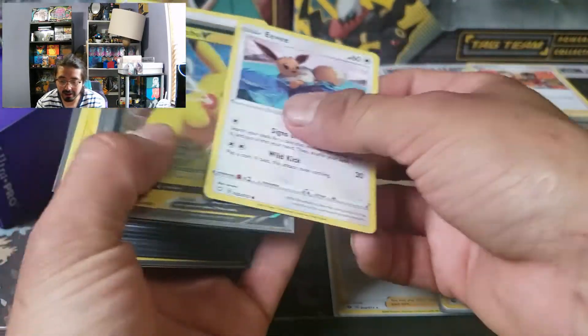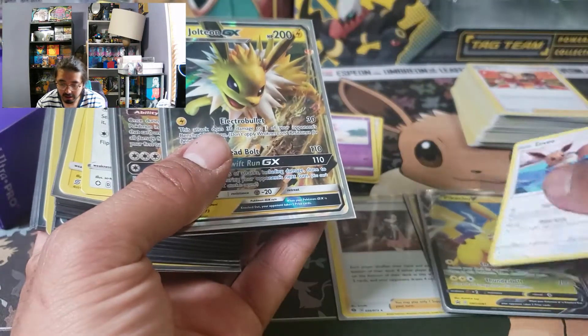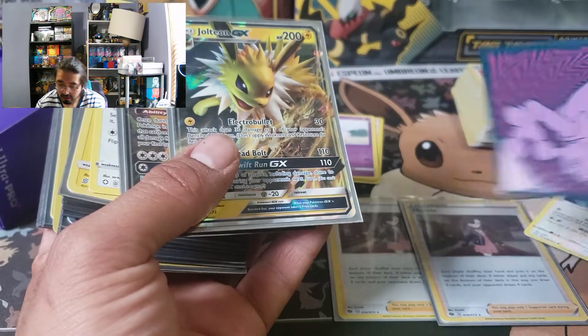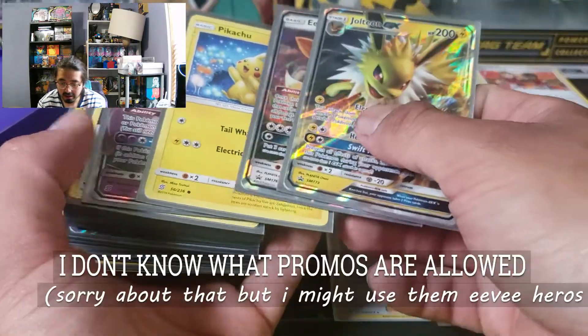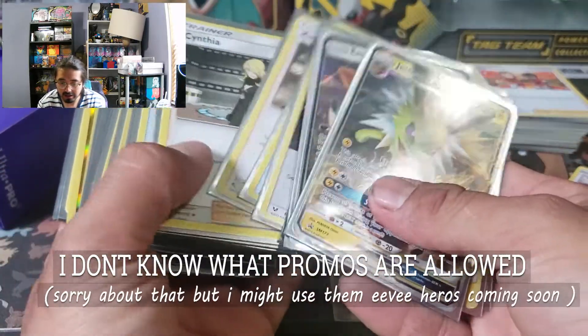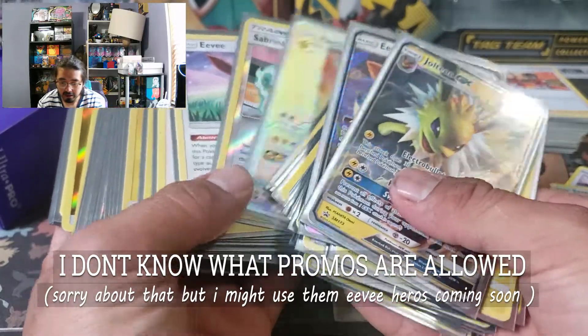So we got these cards right now. Pikachu. Unfortunately, we're not going to be able to use the Eevees, because we're just going to change everything up. So we're going to get rid of that.